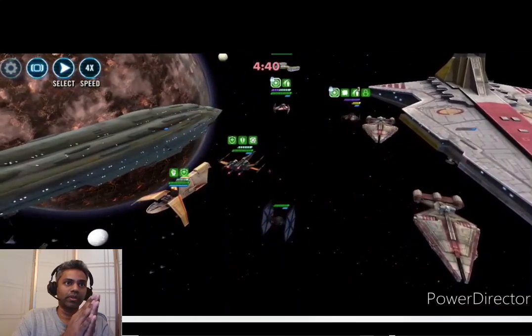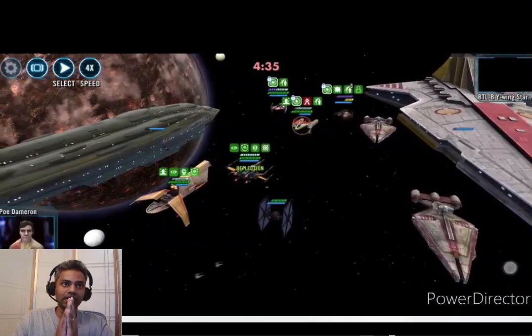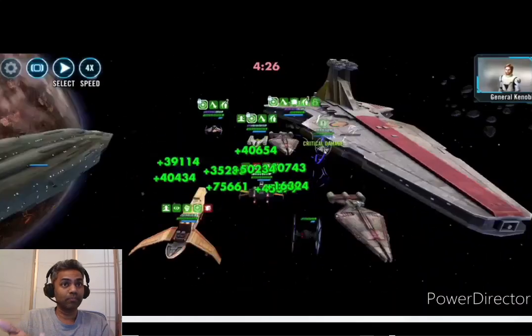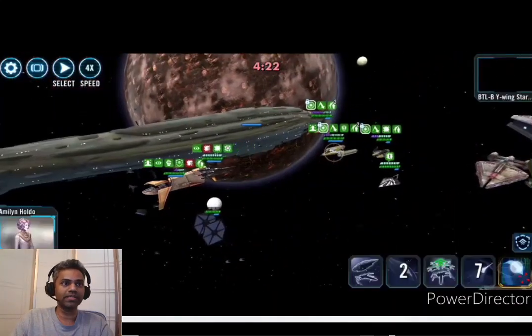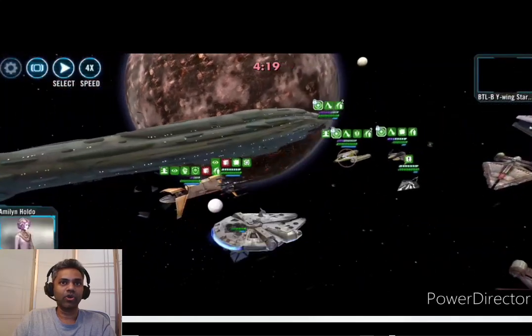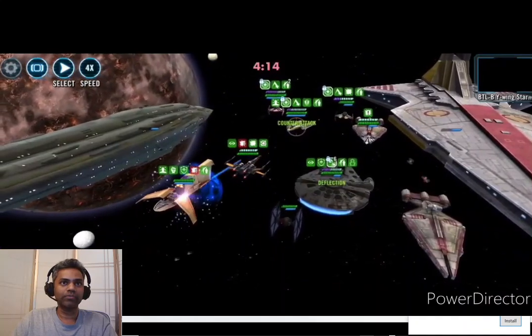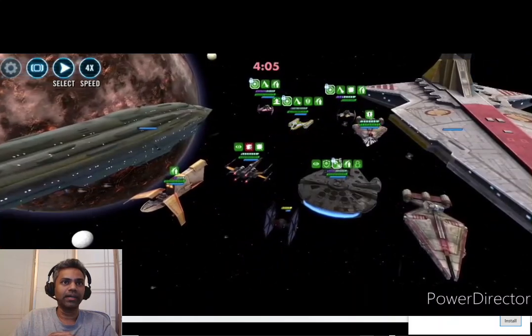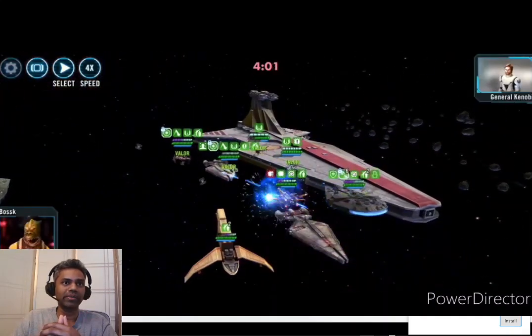Plo came in first as a reinforcement, which is something typically done to thwart the Malevolence counter — enemies tend to keep Plo, Rex, and Anakin to force Plo in fast, and that tends to screw up a lot of Malevolence counters. But that really doesn't matter here at all. Plo came in, gave a taunt, I get in my Rey's Millennium Falcon, do the special, and now I'm just waiting for Anakin's Unending Loyalty to get done. Ahsoka dispels the taunt, which is fine, and they're targeting the Special Forces TIE pilot. My Poe is also lost in this case, but as you'll see, it's still a victory.